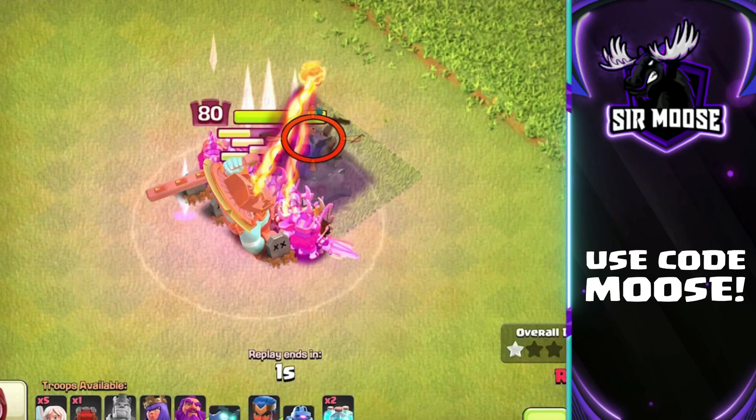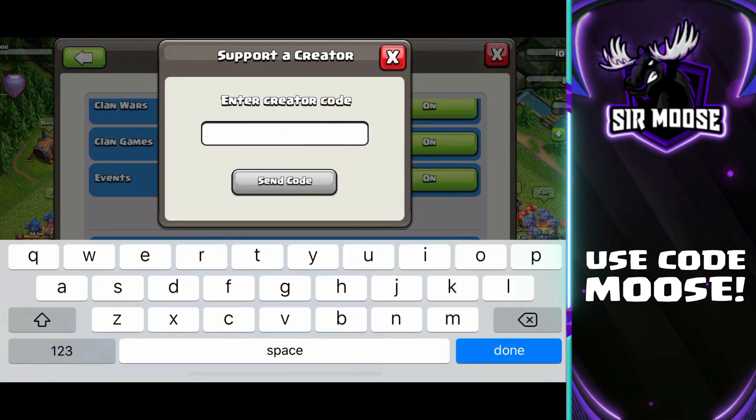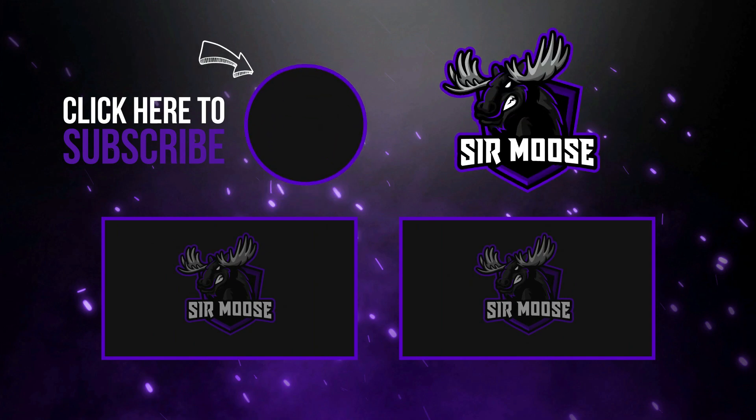Hope you enjoyed this quick video. Just a quick reminder as well — on the channel we've got something called a Creator Code. That's where you can help support your favourite content creator in-game by using their code before you make any purchases. Ours is CodeMoose. To do that, all you do is go to settings, scroll down to more settings, scroll down to support a creator, and enter code Moose before making any purchases. I've also put a link that does all that for you with one click in the video description.